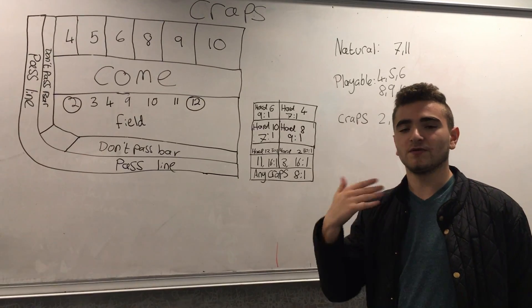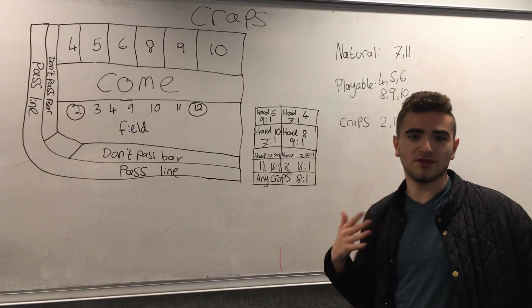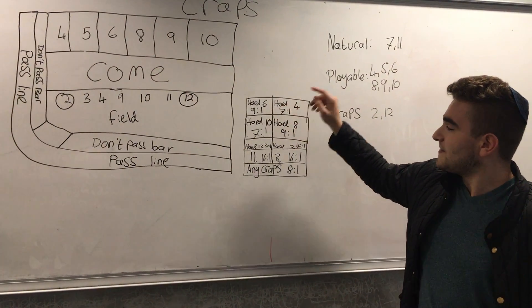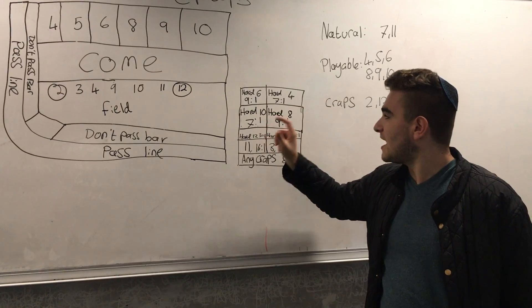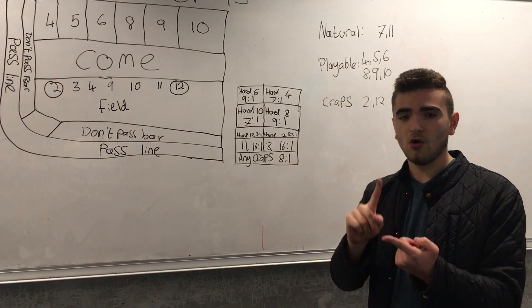And a hard 12 and a hard 2 — hard means it has to be a double. So if you want a hard 12, it has to be a 6 or a 6. The reason why these bet on the next roll is there's no other way for a 12 or a 2 to come up. These four are slightly different. So, a hard 10, for example, bets that a double 5 will come up before either another 10 or a 7.